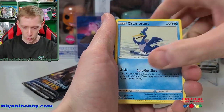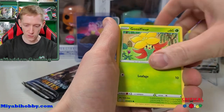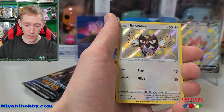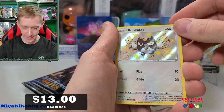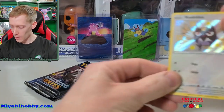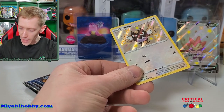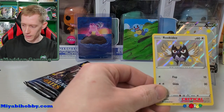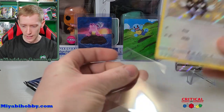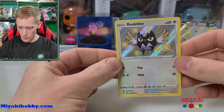We got electric energy, Cramorant, Rusted Sword, gym trainer, Eevee, Gossifleur, Yanma, Snom. We got a Rookidee shiny Pokémon — very nice, that's our first shiny for the day. And a Yanmega non-holographic rare. Have we pulled any holographic rares? I have never pulled a holographic rare — that's 14 packs opened so far and no holo rares. I don't know if it's even possible to get a holo rare. Anyway, we got the Rookidee shiny, very nice.